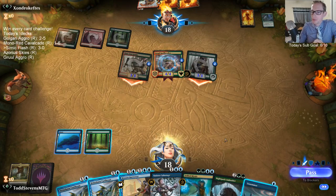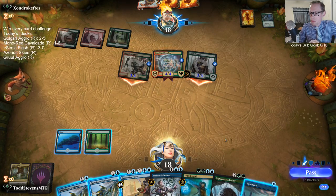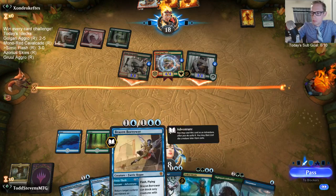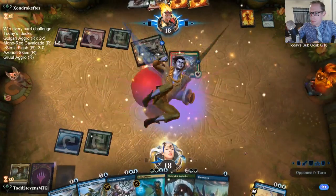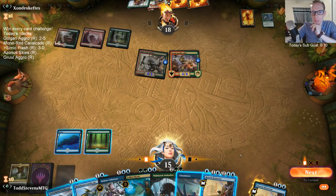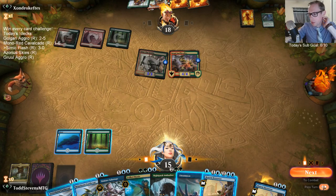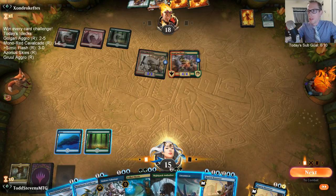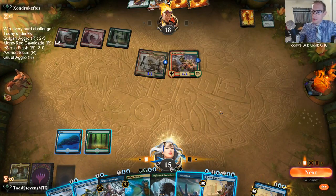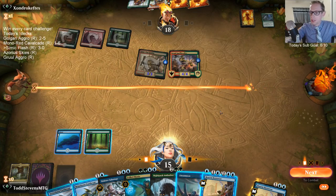That's a good hand to have on the play. I don't think Gruul necessarily beats Simic Flash — I wouldn't mind playing this matchup a hundred times. I don't think Gruul is super favored. Obviously their hand is just perfect here and they're on the play, but my hand's not bad. We have a lot of bounce spells and stuff, and Nightpack Ambusher is amazing. I don't think this is really necessarily a bad matchup for us.